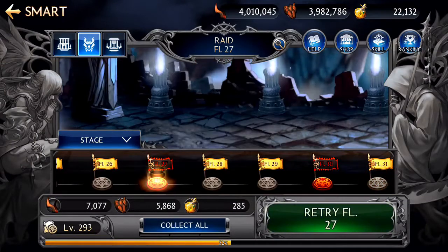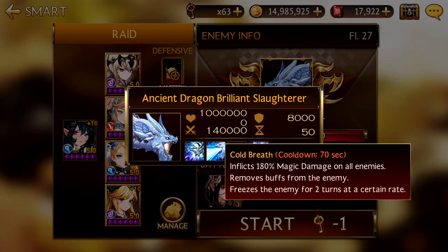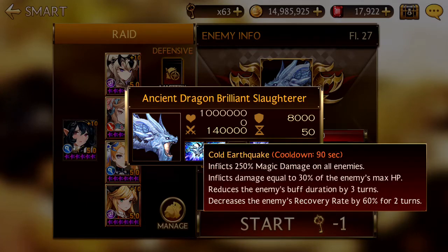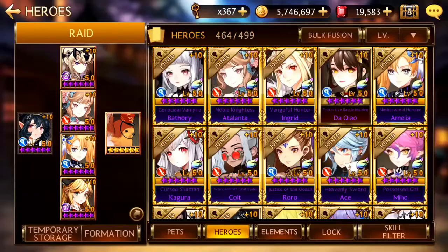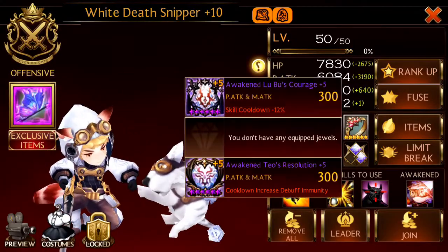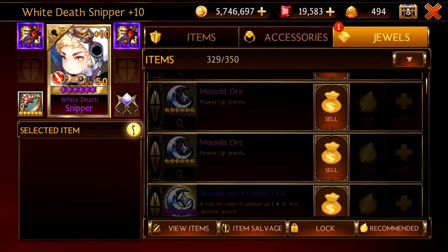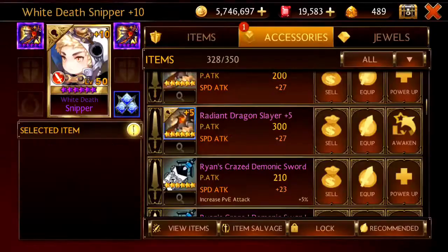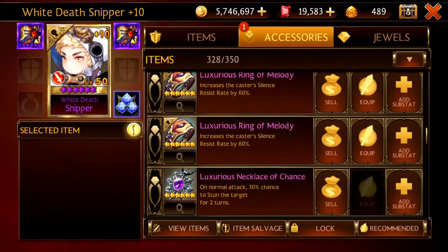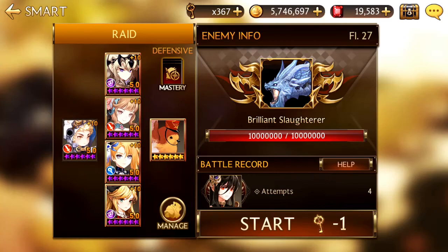Now we're moving on to the final dragon raid for this video — Floor 27. This dragon reduces magic damage received by 70%, removes buffs and freezes, and uses his Earthquake. Since he reduces magic damage you cannot use Spinner. Most people will have Snipper already equipped so I'm going to try using Snipper, equipping my lethal damage and crit damage jewels on him instead of the cooldown increased immunity. Swapping out the burn resist jewel for my lifesteal and crit damage accessory.